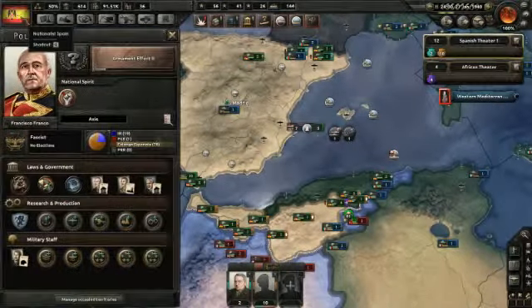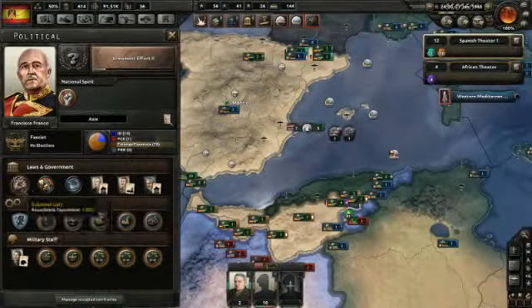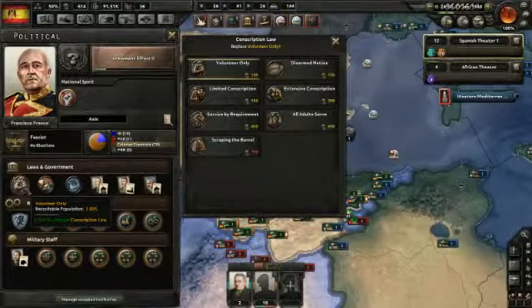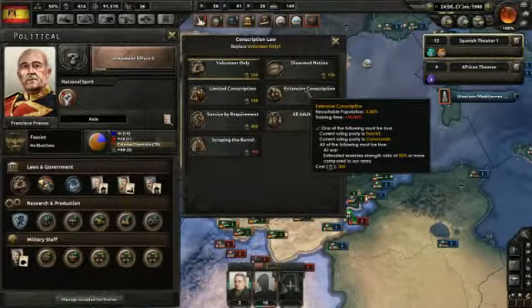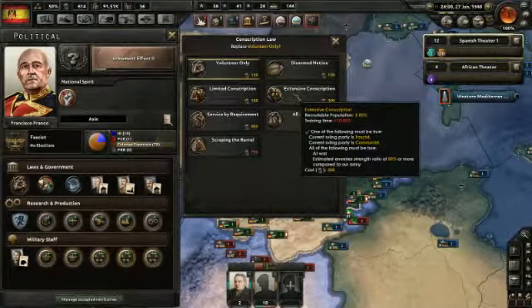I've made huge mistakes in production. The first thing I have to correct is this little notification up here about modifying the government. I've been doing volunteers only for my recruitable population, my conscription law. With the war tension at 100%, I can really up this conscription. I'm going to shoot ahead to extensive conscription. This is available to me because I am fascist — you can either be fascist or communist for this.